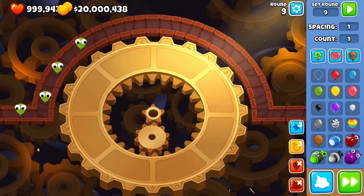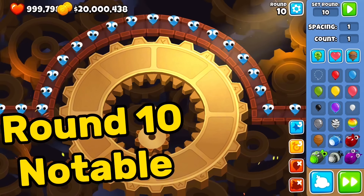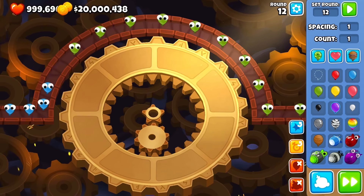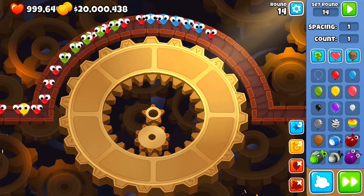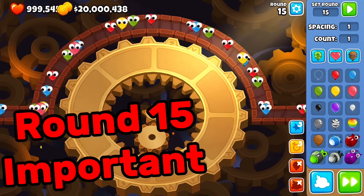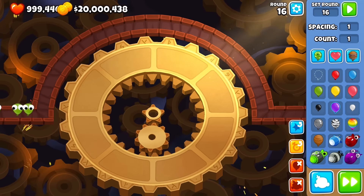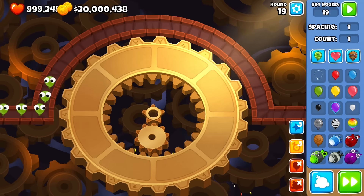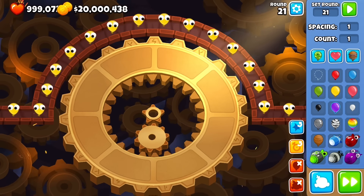Rounds 7 through 9 are simple. Round 10 is notable — at the end there's a sizable concentrated chunk of blues that can be challenging. Rounds 11–13 are fine. Round 14 can be tricky, but if you can't beat it you'll likely struggle with round 15, which is important. Round 15 is when things ramp up and boons can sneak through. Round 16 is fine, 17 has a few regrows but easy, 18 is like round 10.